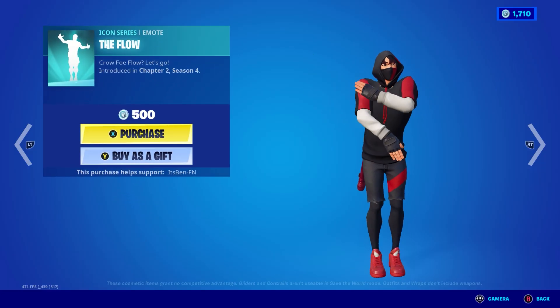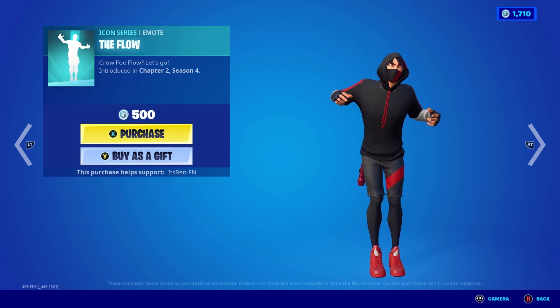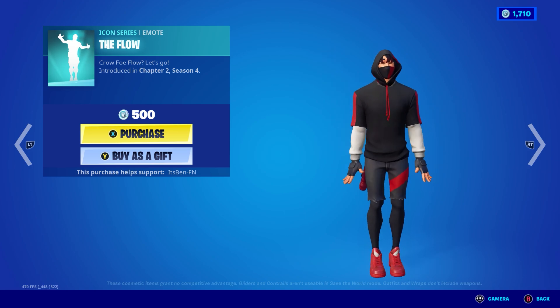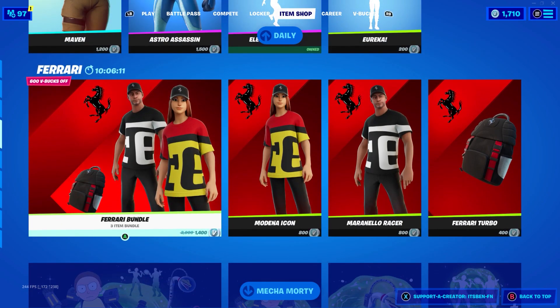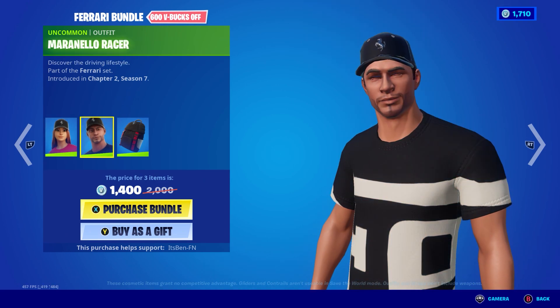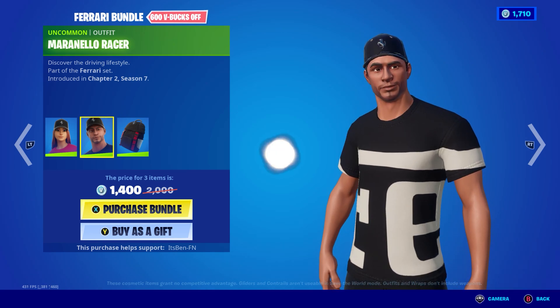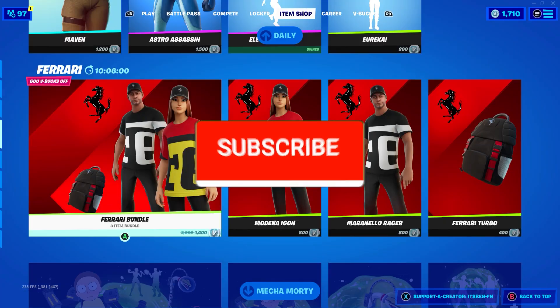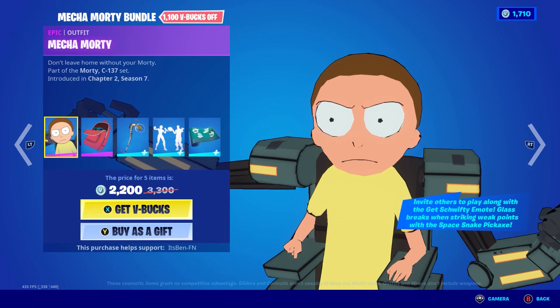We've got the Flow emote for 500 V-Bucks, which has come back — it was introduced in Chapter 2 Season 4. We've also got the Eureka emote, and we've got the Ferrari bundle with the Modena Icon skin, the Maranello Racer skin, and the Ferrari Turbo back bling.